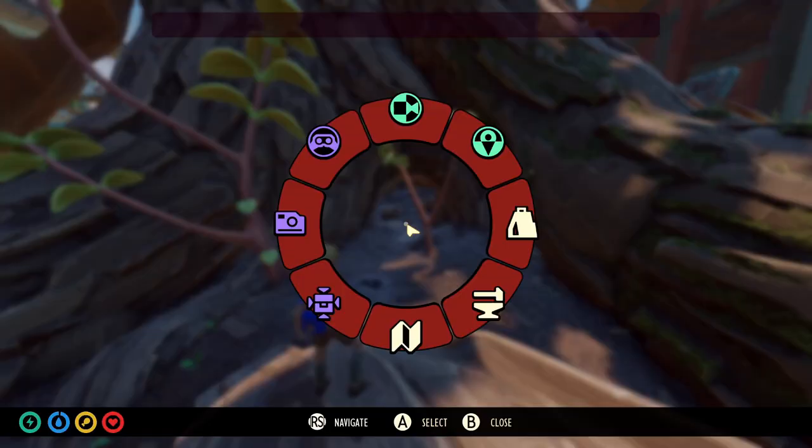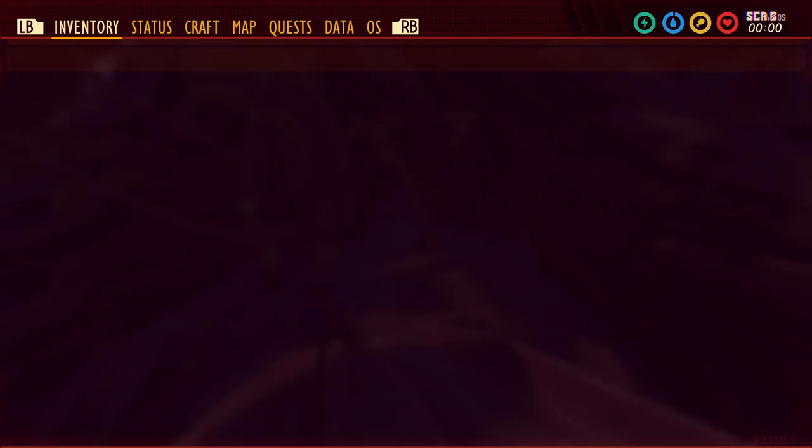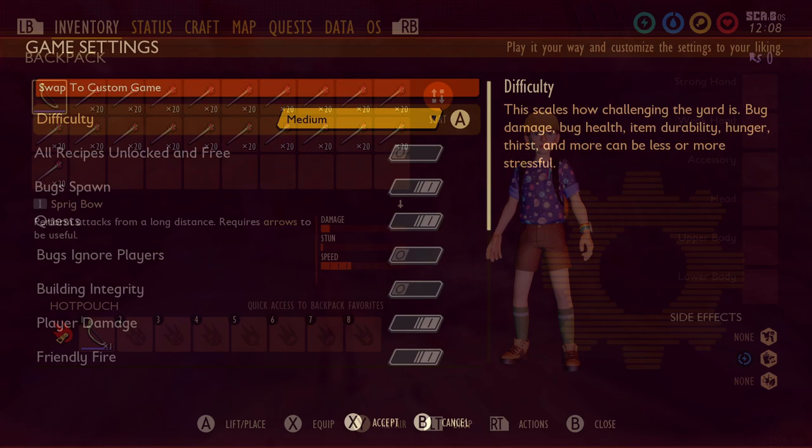First you need some sort of ranged weapon — any bows or staffs will be fine. Assuming we're starting new, I'm going to use a sprig bow, so I'm going to take a ton of arrows. I'm playing on medium difficulty now, but if you plan to play on Woe difficulty, you will need a million arrows. If you plan to play on mild difficulty, you don't need as many arrows.